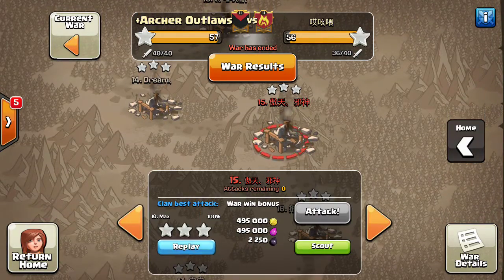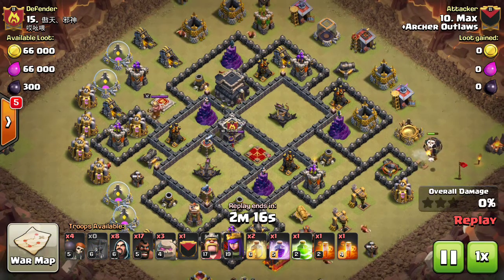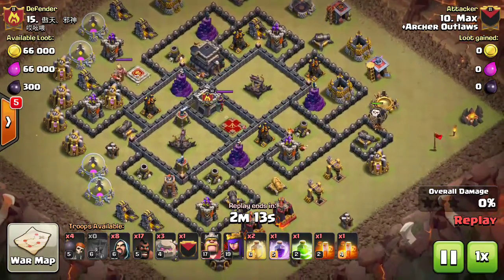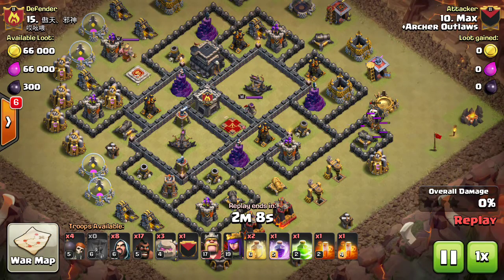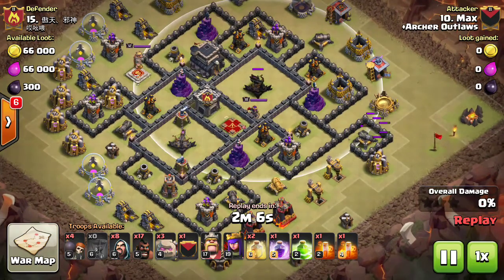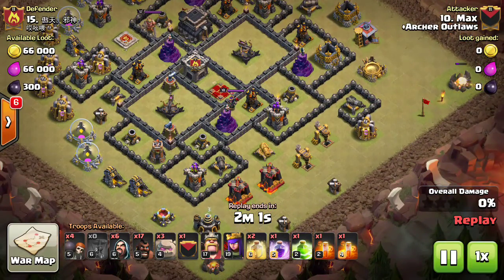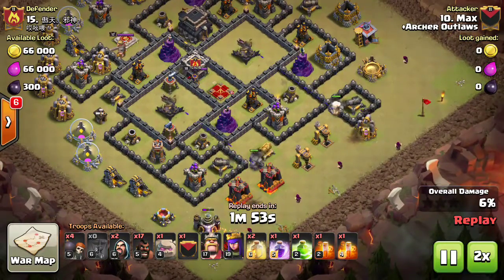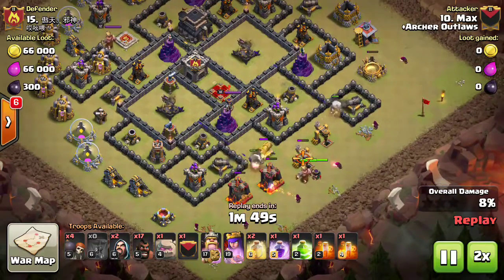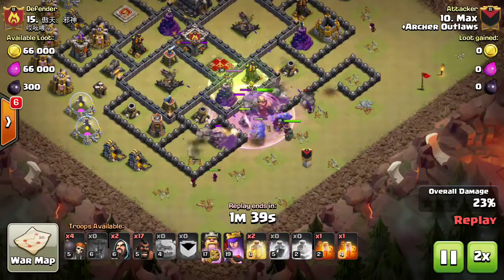The final attack is from Max, who stepped up and took out a base with moated X-Bows — someone copying the TH10 style of moated Inferno Towers to prevent bowlers from stepping up. Both X-Bows were on ground, able to sit back and deal heavy damage to the kill squad. Max recognizes this and tries to drop a loon at the beginning to create the proper funnel — there may have been a trap he didn't know about, possibly a fresh hit.